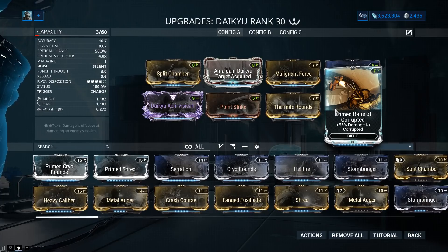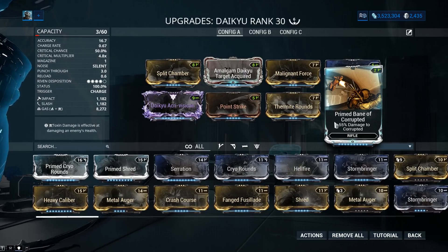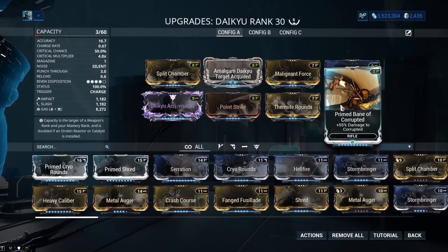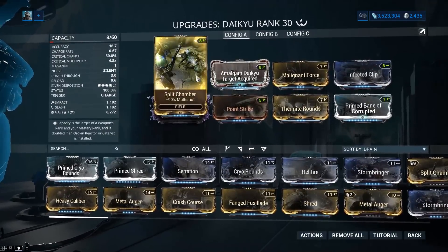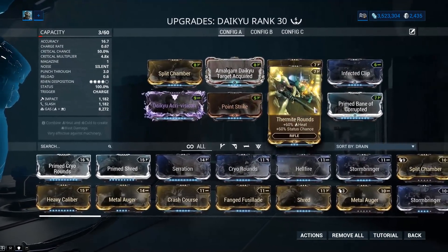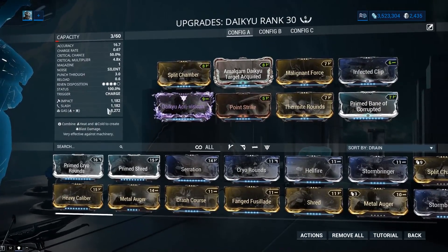Bane of Corrupted — that's for testing against corrupted enemies. It's pretty critical for getting insanely huge gas ticks. That's basically how the build works: you stack up plenty of gas, 100% status — not super critical, but you want to remove the main IPS of this weapon to get much more consistent gas procs.